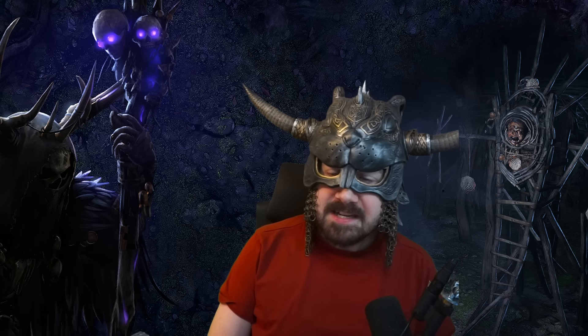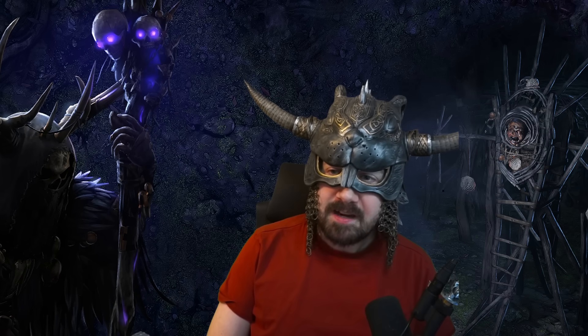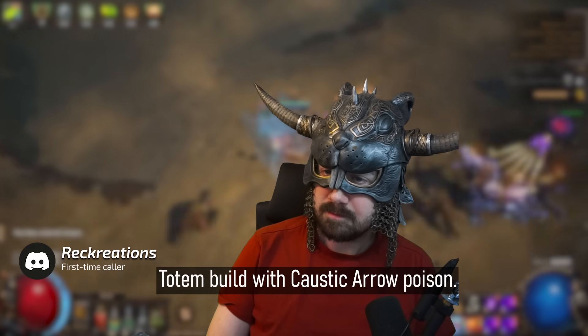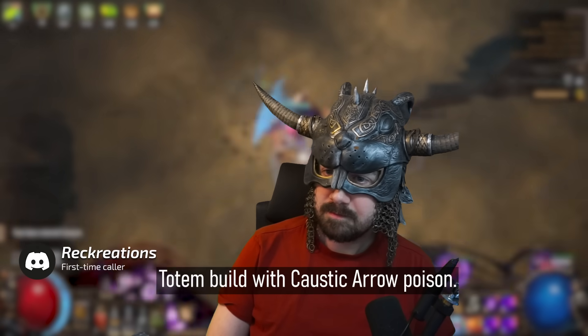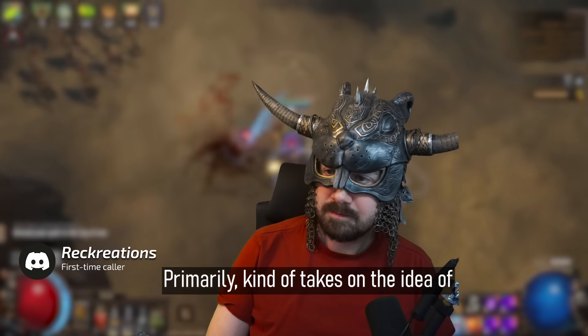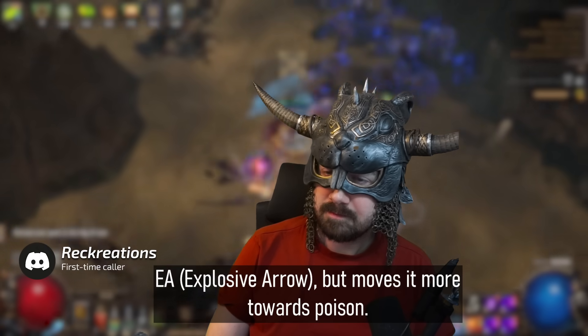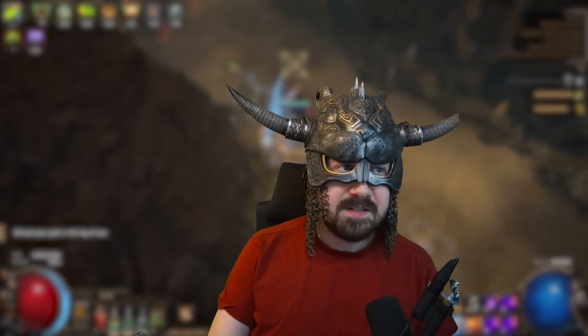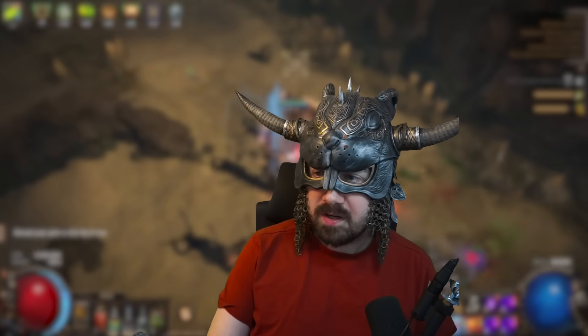Who's Zizaran? Tell me a little bit about your build, Rick. Well, it is a totem build with a caustic arrow of poison. It primarily takes on the idea of EA but moves it more towards poison. Alright, let's load up the screen share on Discord and we're gonna check out your build.